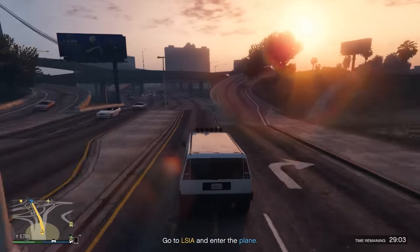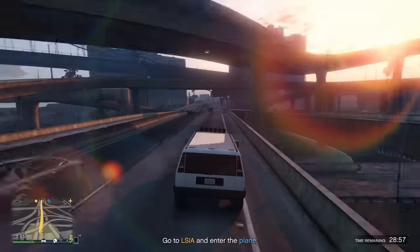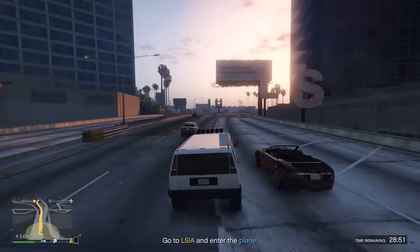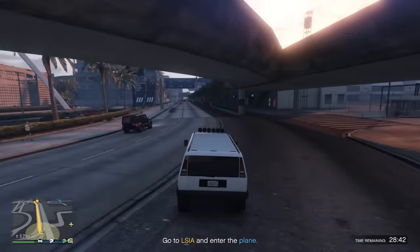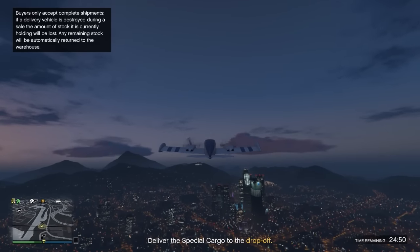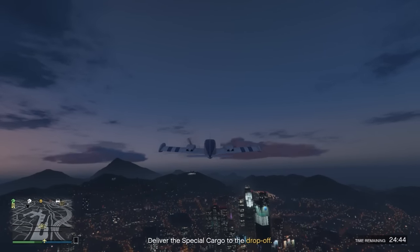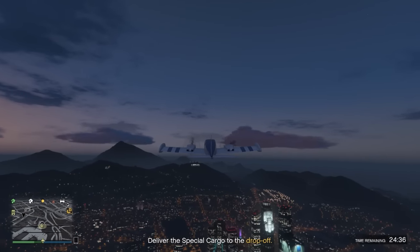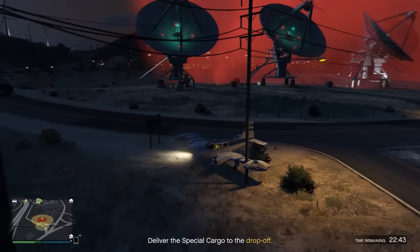Once you've confirmed the sale you have to travel and deliver the cargo in a vehicle to the company. The more crates you ship, the harder the delivery. For three crates I've been given a plane; one crate would just be a simple truck and much easier. If your server isn't quiet you'll probably get missiles or choppers chasing you because the global signal goes off after three seconds. If you have a passenger, they can use a signal jammer.